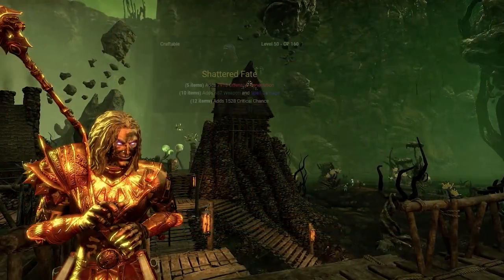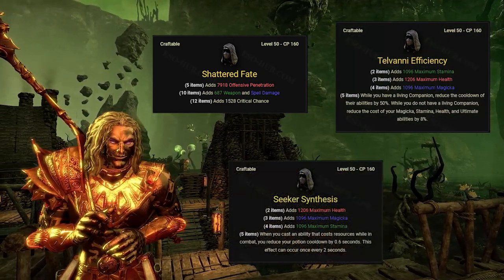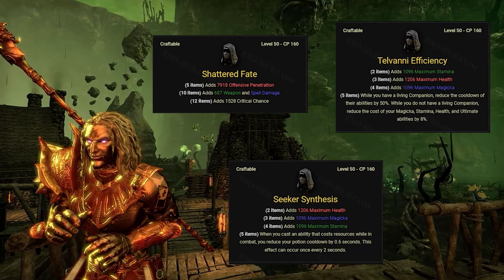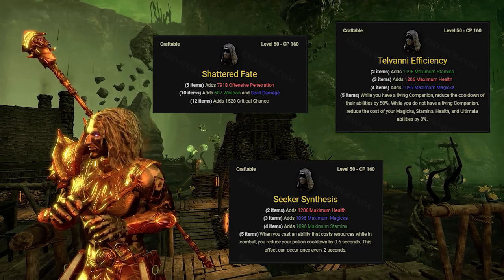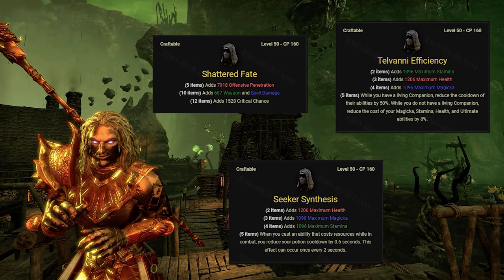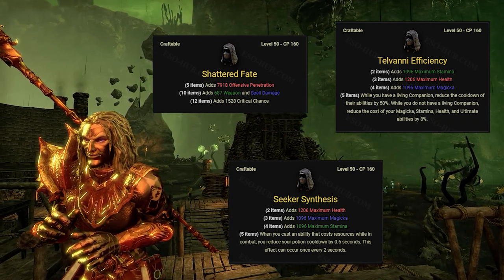There are three new armor sets - if you don't know, they are Shatter Fate, Telvani Efficiency, and Seeker Synthesis. All three of these new sets are being introduced with the DLC, which dropped on PC two weeks ago and about two days ago on console. These are still really fresh - not a lot of people have them, but a lot of people are crafting them to sell and make money, which is where you're going to make the most profit because you might be the only one doing this on your server.